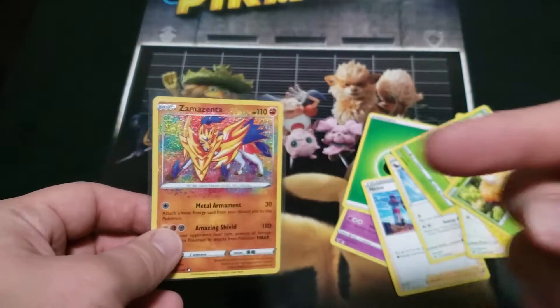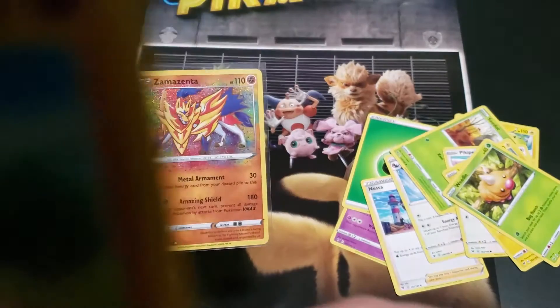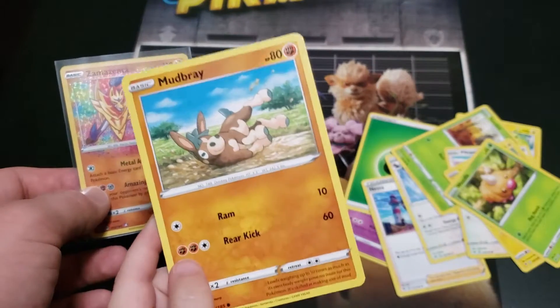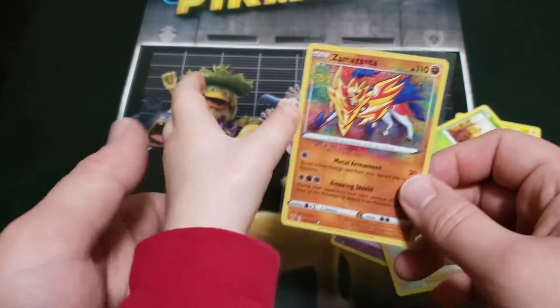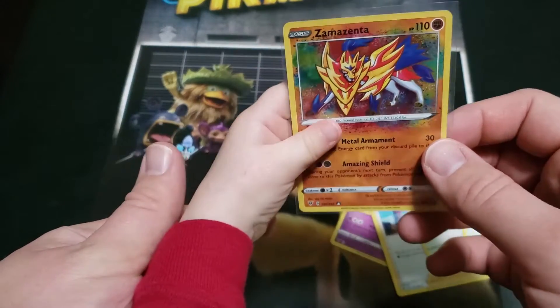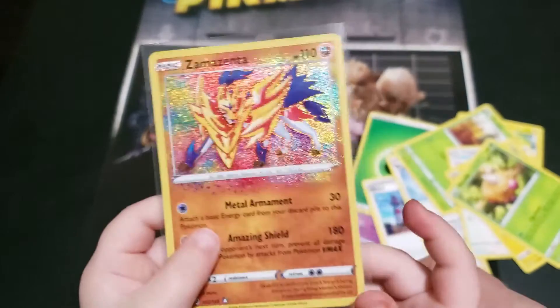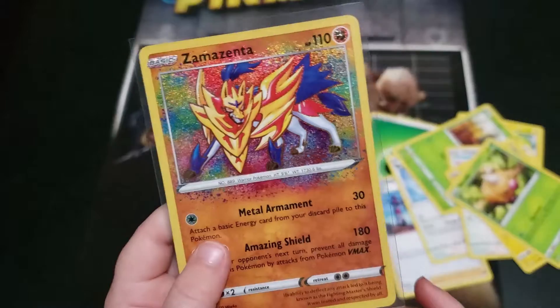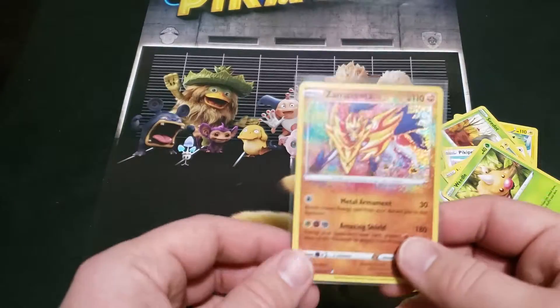You like the Mudbray? You want to show it? I like the horsey — that one's your favorite? Well, this one's Dad's favorite. Be real careful with this, make sure you don't bend it, okay? That's cool, huh? You want to show it to everyone? Yeah, that's awesome!